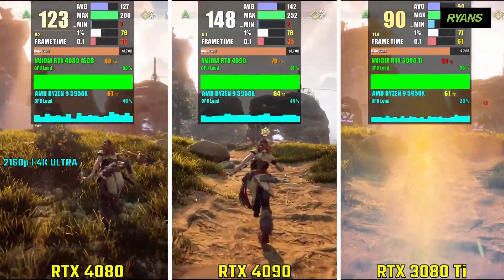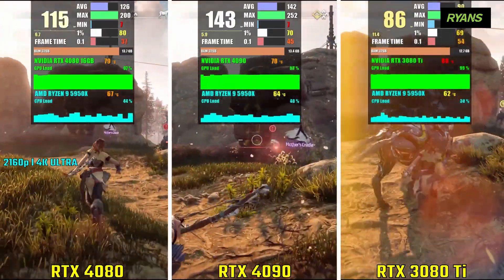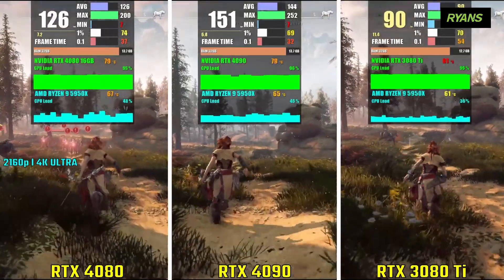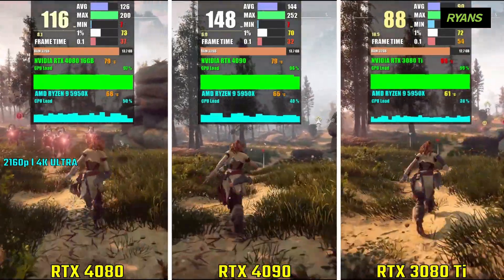In Horizon Zero Dawn, the RTX 4080 achieves an average frame rate of 127 fps, the 4090 gets 141 fps, and the 3090 Ti gets 91 fps.